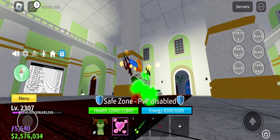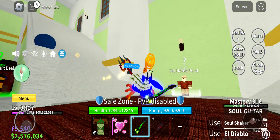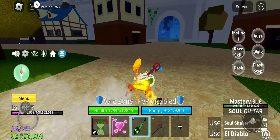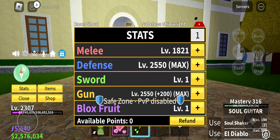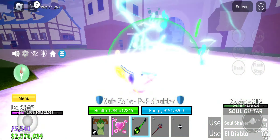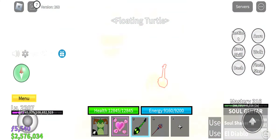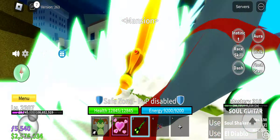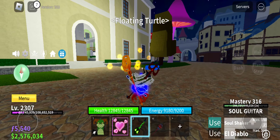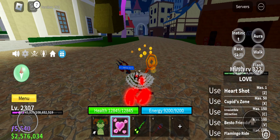Today I'll be showing you how to get Soul Guitar. As you can see I already have it. I'll show you the attacks right now. I have more gun on my stats. The end moves are like this - that's the end ones. The 300 attack is El Diablo, this little thingy. Soul Shaker is mastery 150 - it's like a skull that summons a little beam that only stays for a short time.